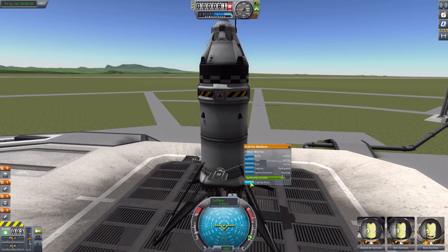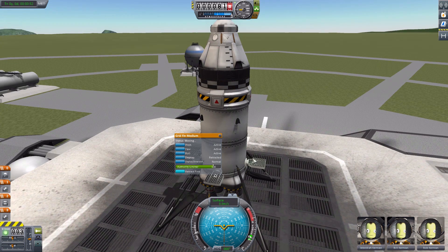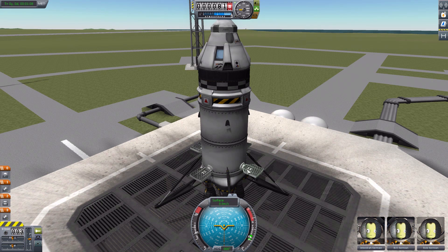But if you retract the fins and then deploy them again, there we go — now it animates. So it seems to be an odd thing. If you start the fins already deployed, they will not animate, but they will still actually work as grid fins — it's just that they won't animate. So if you don't care about the animation, just roll with it. But if you want to see them moving in unison, just know you may have to retract and then redeploy them a second time before they actually animate.